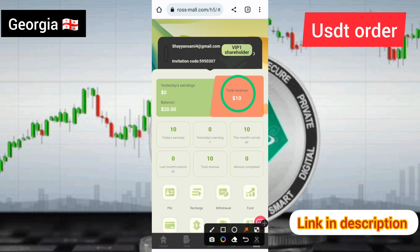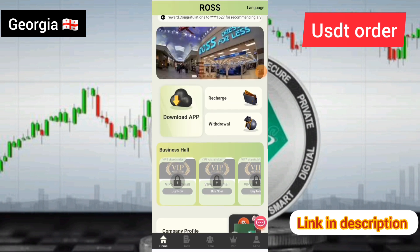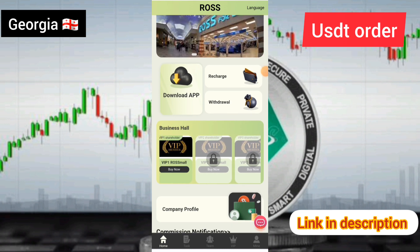After you recharge, you can check: I have already added the recharge and my VIP 1 has been successfully upgraded. My account balance is now shown — 20 USD — and you can see I have successfully upgraded to VIP 1.